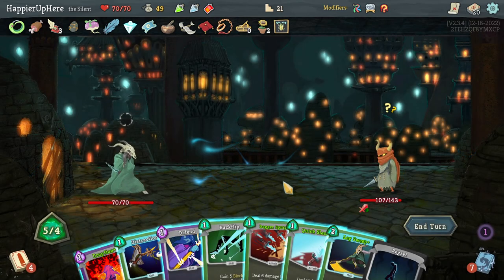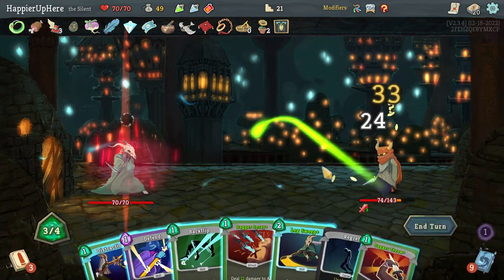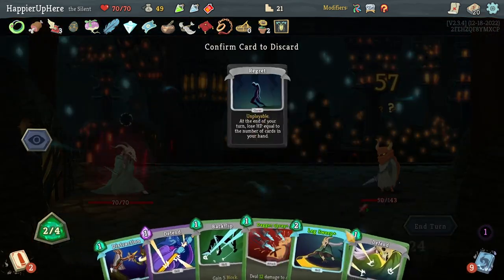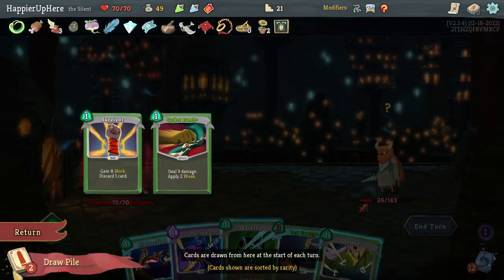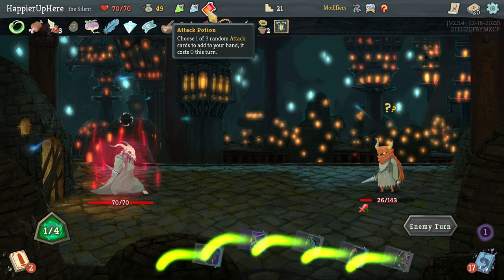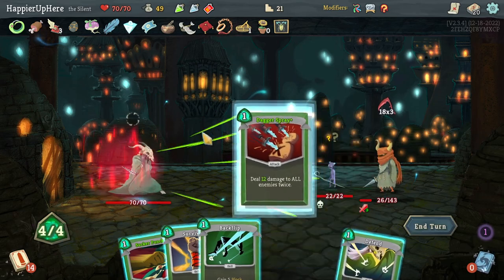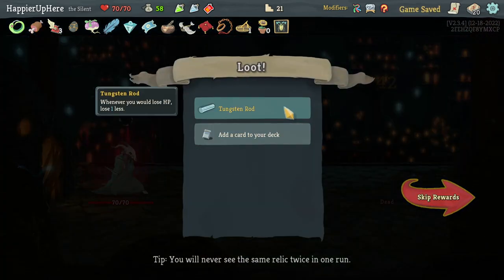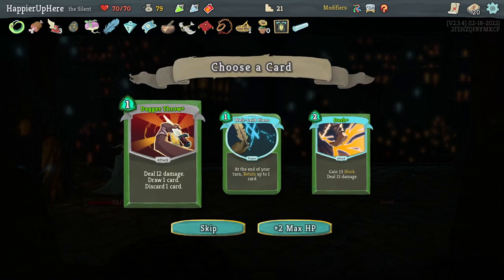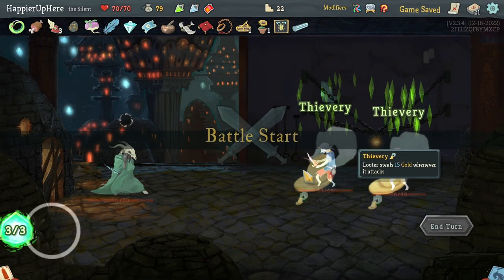Let's do Eruption, Quick Slash, Dagger Throw — gets rid of the Regret — then Dagger Spray. I'll give it a chance to kill without the Attack Potion. This is awesome — perfect this one! Eruption helped quite a bit. Got Tungsten Rod — whenever you lose HP, lose one less — and I already have Dagger Throw. Dash is really good, let's definitely take it.